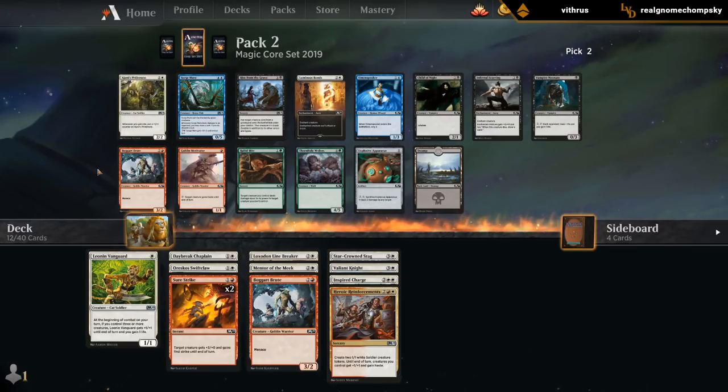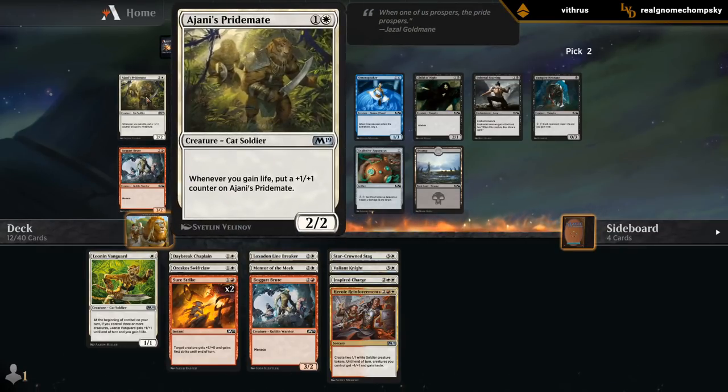Bonds is quite good too, don't get me wrong. But in the best versions of this deck, you don't even need that much removal — you just want to play creatures and anthem effects. You can use combat tricks instead of removal spells. Of course, sometimes you'll be behind on board and combat tricks won't work, and then you'd want removal like Luminous Bonds. But I think I'm leaning Pridemate here.